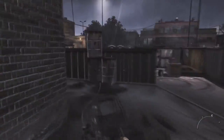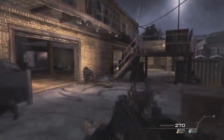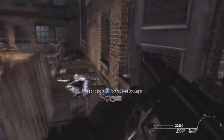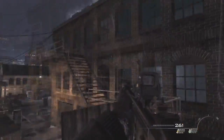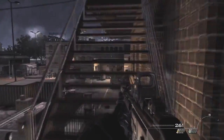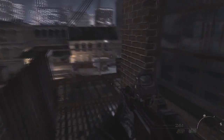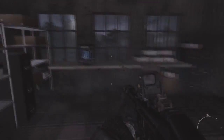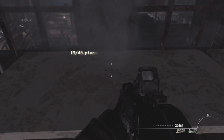Head over to where the stairs are — there are going to be a lot of enemies in this area so clear them out before you go for the intel or you're just going to die trying. When you press start it usually shows that you have two intel on this map, but actually there are three. Go into this little room and the intel will be on this little table over here.